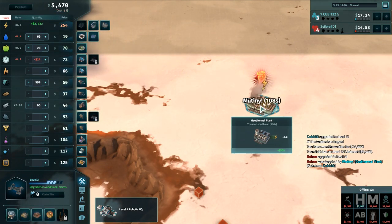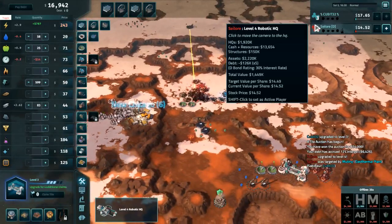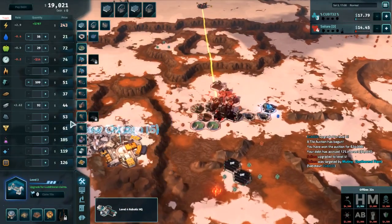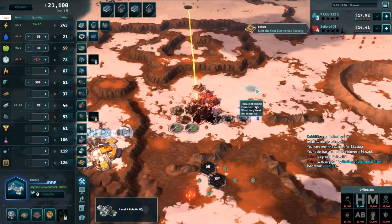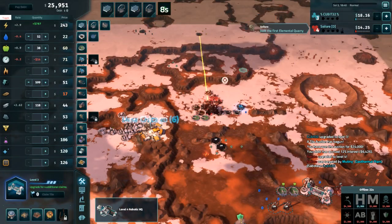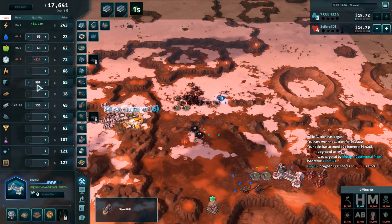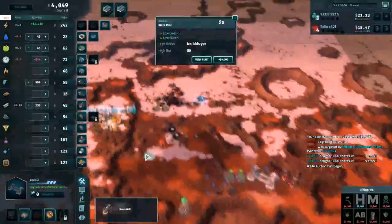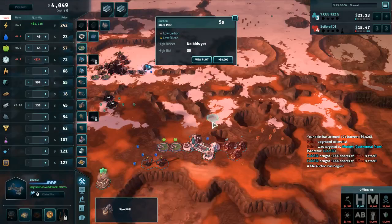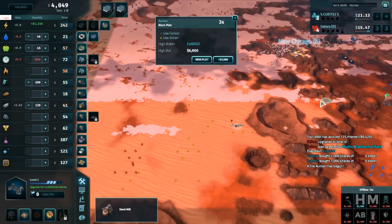Sailor paid so much for that geotherm and Cubit just takes it away — says nope, that's mine now. He's now making money off power with no debt, making $2,000 a second off power. Cubit has also not allowed Sailor convenient access to aluminum, not allowing easier access to steel when he was so stingy with taking that iron. So much steel is being held onto by Cubit right now — he's not rushing, not pushing, just sitting on the resources making sure his opponent can't do anything.